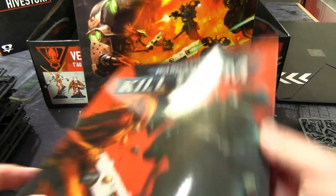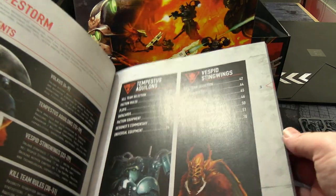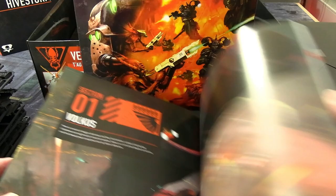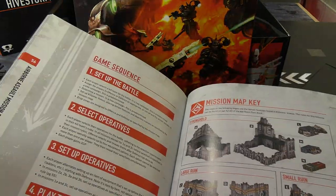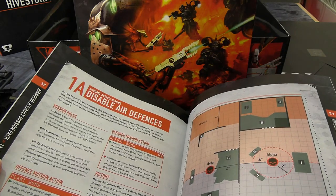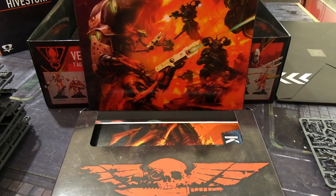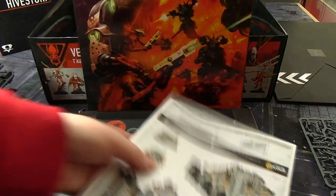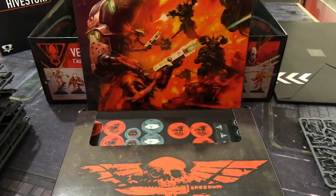Then we have the Hive Storm dossier, which is unique to this box as it's specifically about the content inside. It covers both factions — there's also a free app that covers every kill team currently available. Inside: lore, rules, and test battles specific to the two sides, with specific setups for the terrain you get in the box. Pretty neat. There are also assembly instructions and a painting guide for the terrain.